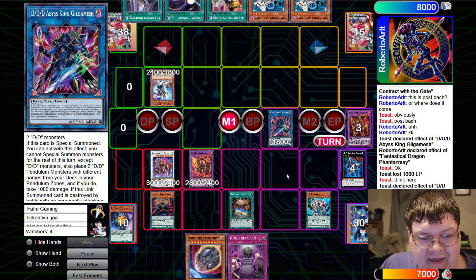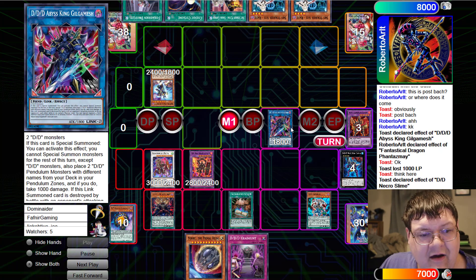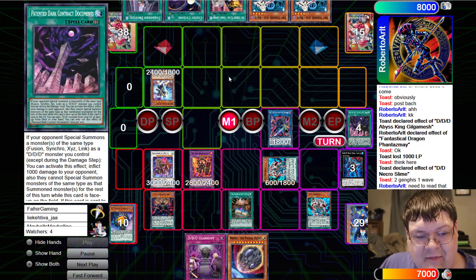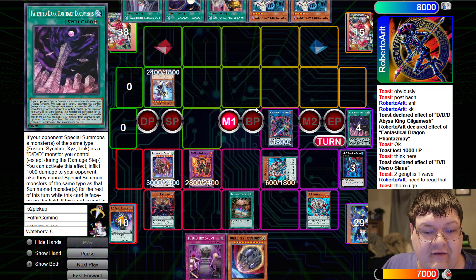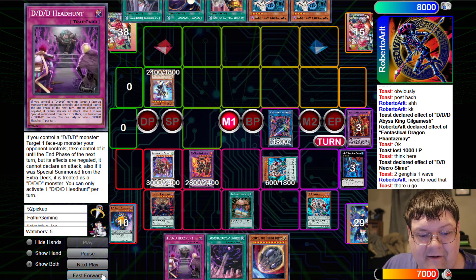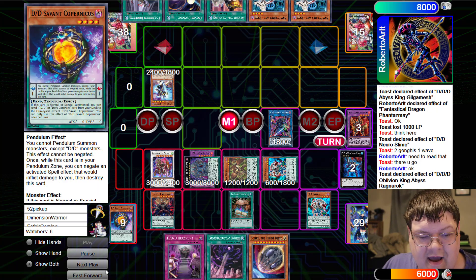Two Genghis, Wave King one. Welcome back, Orthros. We're getting the Documents. If your opponent special summons a monster of the same type — Fusion, Synchro, Exceed, or Link — as a DDD monster you control, you can activate this effect: inflict 1,000 damage to your opponent and they cannot special summon monsters of the same type for the rest of this turn. We've already got Fusion and Link up, and that is our field spell. We've got our Crackdown in hand. Deck is pretty good. We're going to overlay to set up for our Exceed, continuing on up.